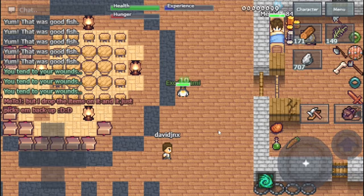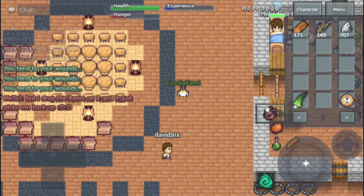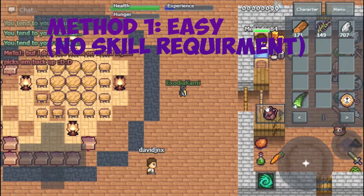What's up guys, today I'm showing you how to get coal. I have four methods for you: one easy, two medium, and one hard difficulty.